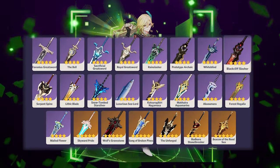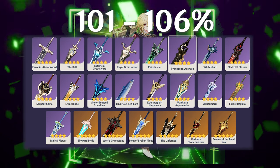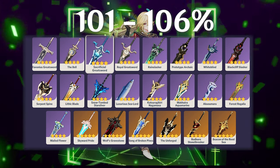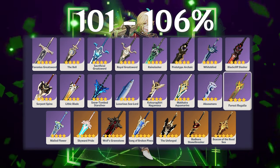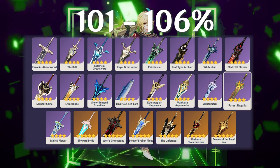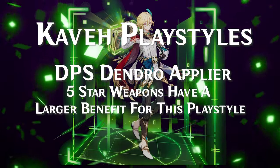Other four-star weapons fall below that by varying amounts. Prototype Archaic at R5 is around 106%. The Sacrificial Greatsword is a decent energy battery option at 101%, just over the baseline. The Forest Regalia is a decent option if you get 100% uptime on its passive leaf, coming in at around 102–103%.